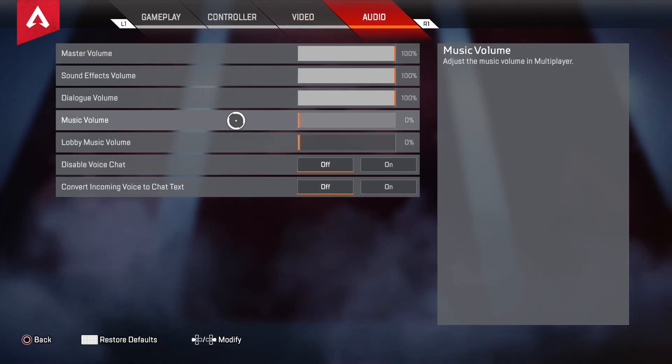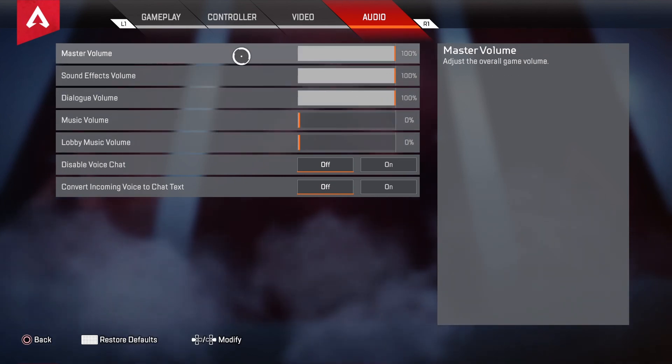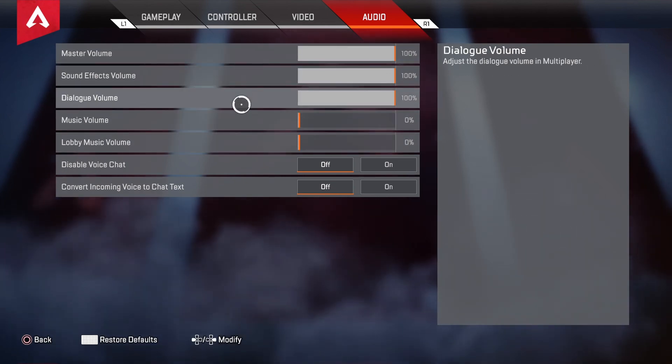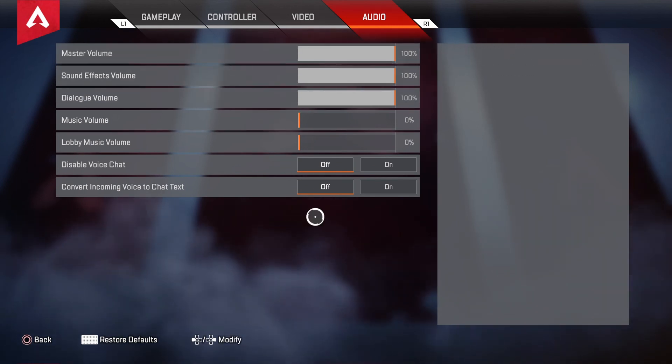I turned off music and lobby music — I don't like hearing them, it's distracting and it's not needed. It's also hard to hear your teammates. Dialogue volume: 100. Sound effect volume: 100. Master volume: 100.